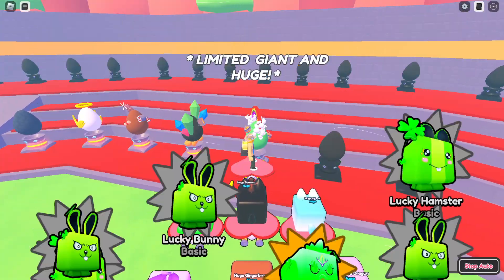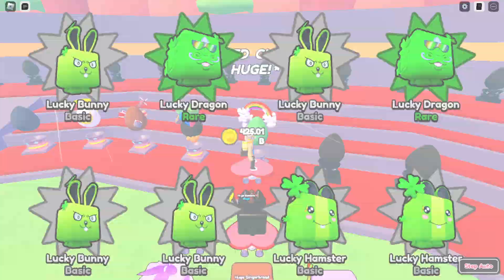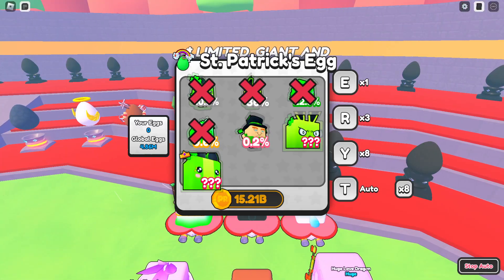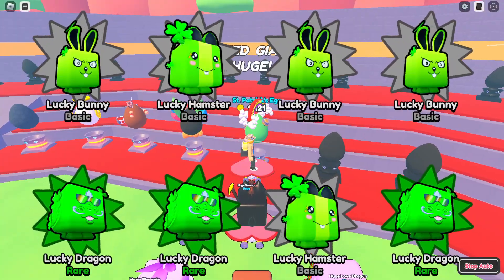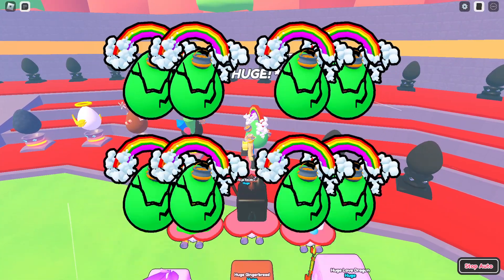So, very simple midweek update with a St. Patrick's Day theme. We got lots of pets to index — every single pet has three variants: a regular, a gold, and a diamond. And remember, if you can hatch 10 huges you can make a gold; if you can hatch 100 huges, you can make a diamond out of it.